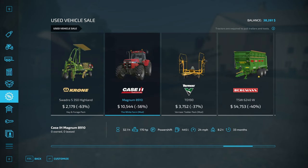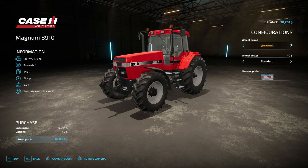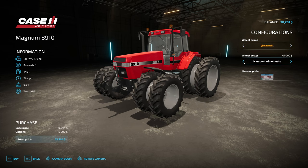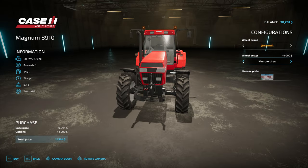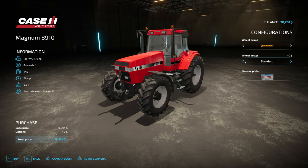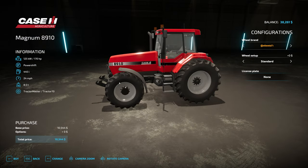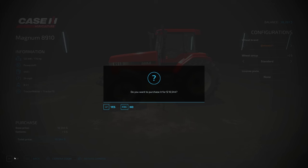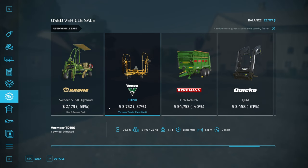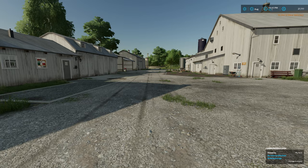I put a poll out and asked you guys to comment on whether or not we should buy the Case that's in the used vehicle section. I'm personally torn about it because it doesn't really fit the farm too much, but it is a very cheap tractor — you get 170 horsepower for $10,000. All of you that voted or commented said to buy it, so I think what I'm going to do is pick it up with regular tires. It's going to cost $10,000 and eat into our profits, but having extra horsepower on the farm will be handy.